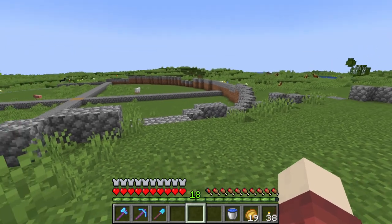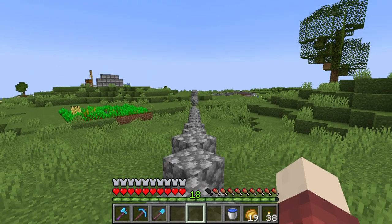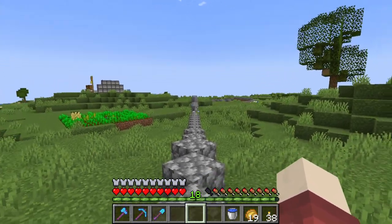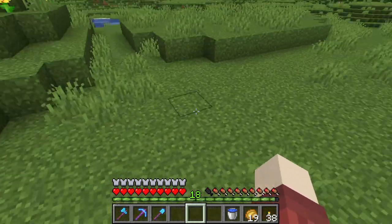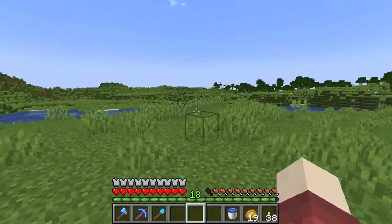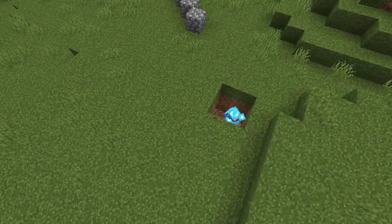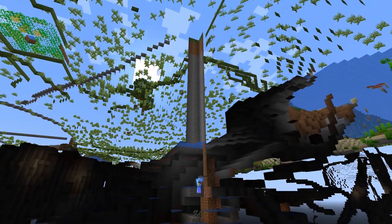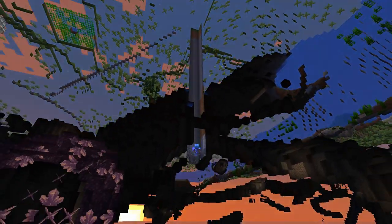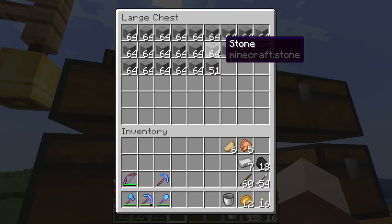Smooth stone is what I want to build up the base with. If we follow this cobblestone line it leads diagonally from the main storage area, which is going to be right here — and this is where we're going to put our mining operations for the mega base, right where this river meets up. I started digging a rough outline of where I want the future mine to be, only digging down to level 16 to get some iron and coal while building. We will build this mine up large in the future.